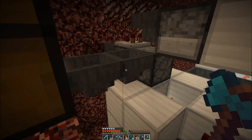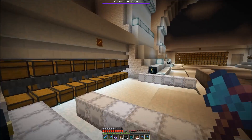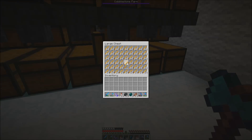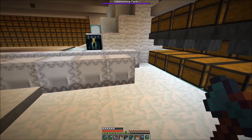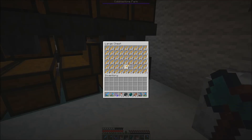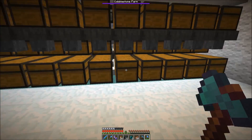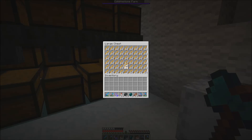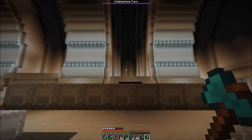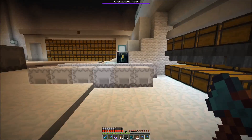We are at the furnace array complex near spawn and we will raid the blaze rod storage here. We had this really cool system back in 1.9 and 1.10 where we would kill blazes at our wizard skeleton farm, bring the drops to an end portal, and transport the blaze rods through the End dimension through the spawn chunks, automatically storing them here.